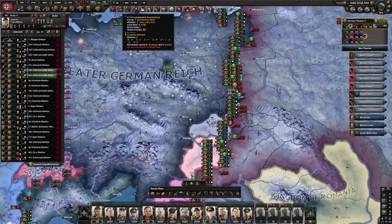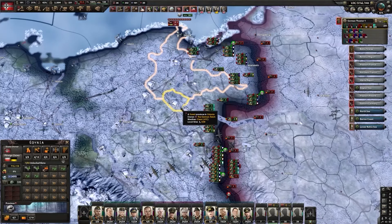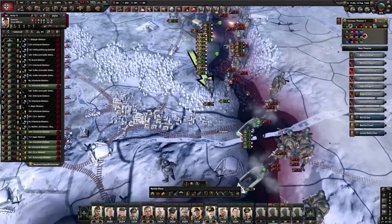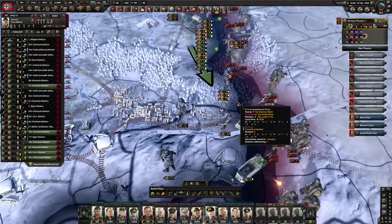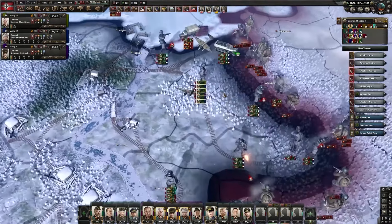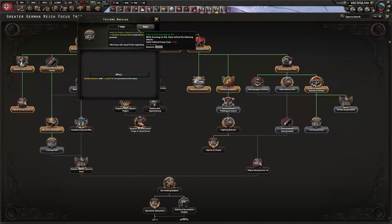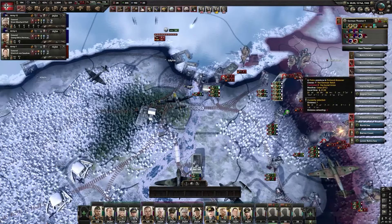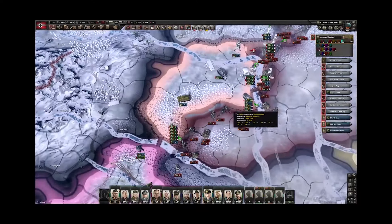We're getting pushed back pretty strongly right now. We're going to have to abandon all this - it's fine. We can move back to Danzig and hold up here. I really don't want to lose this tile because Krakow can be attacked from multiple directions - that's a must-not-fall city. Now we're getting kind of overrun - we must hold Danzig. We're getting destroyed by the CAS. The air force is going to have to come back in - we're losing a lot of planes, but we've got to stop the CAS. It's just destroying us.